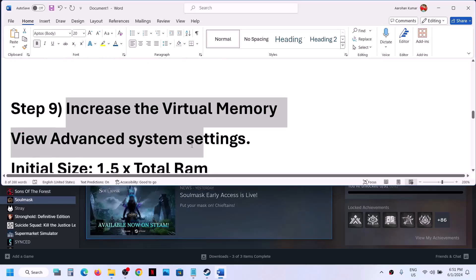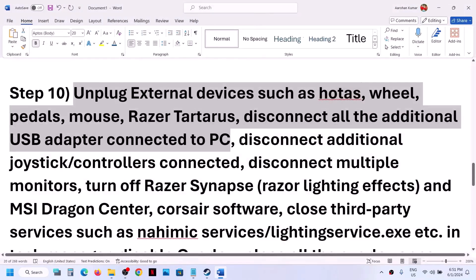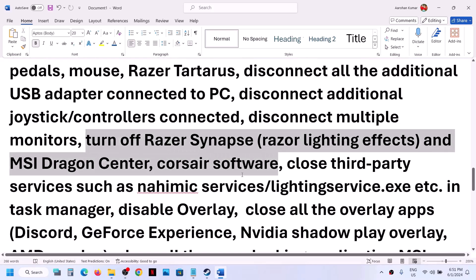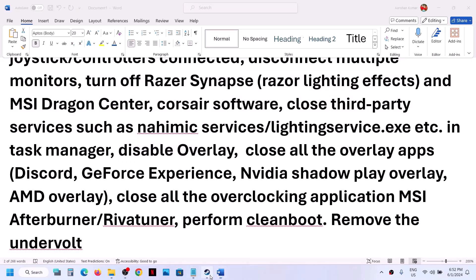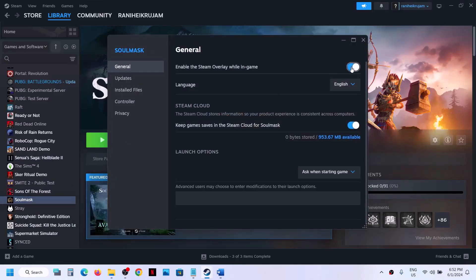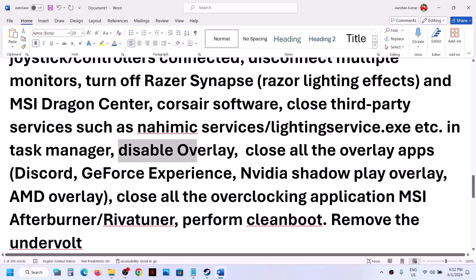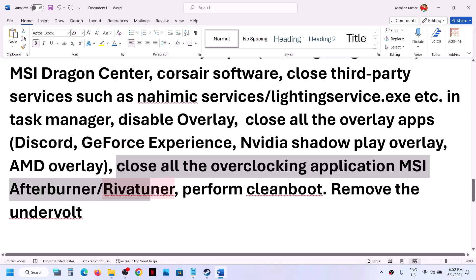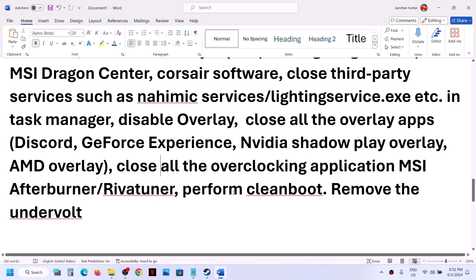The next step is to unplug all external devices from the computer, including any additional controllers. Launch the game on a single monitor. Close any third-party services or applications running in the background via Task Manager. Also disable overlays — go to Steam, right-click the game, select Properties, and turn off 'Enable the Steam Overlay while in-game'. Close Discord, GeForce Experience, and any overclocking applications like MSI Afterburner or RivaTuner.